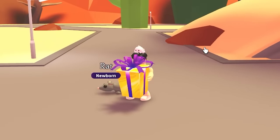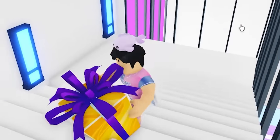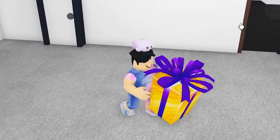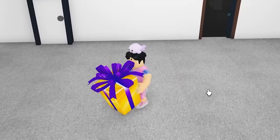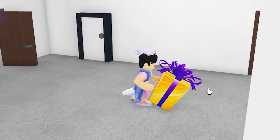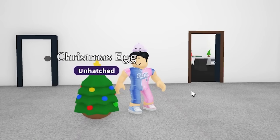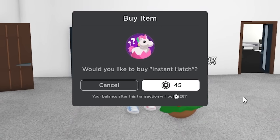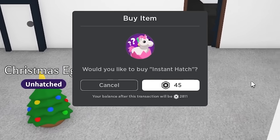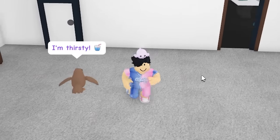This is the last one: the golden Christmas gift — one of the rarest gifts in the game. The best item inside is the Christmas egg. If we get a Christmas egg and hatch it and get the Arctic reindeer, that would be the most legendary moment ever. Three, two, one — we got a Christmas egg! We hatch it, hoping for the Arctic reindeer... and we got the Robin. It almost happened.